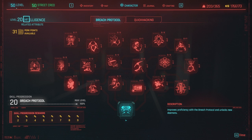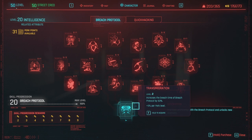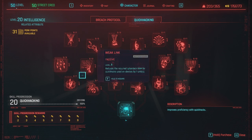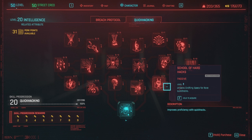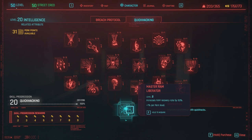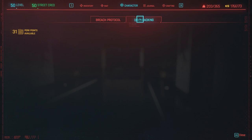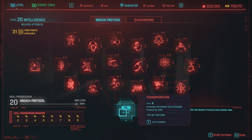Moving on to the intelligence attribute, we have the breach protocol tree. Everything in this tree works as of patch 1.2, except Transmigration, which does not work properly. In the quick hacking tree, again everything works as of patch 1.2 except for the final perk. There seems to be a pattern — the final perk in every tree is mostly not working.